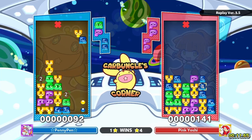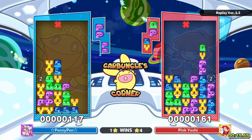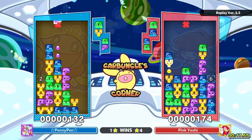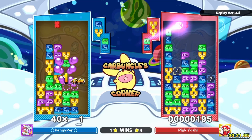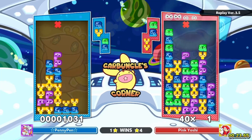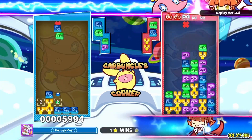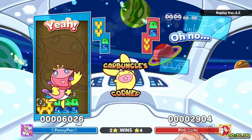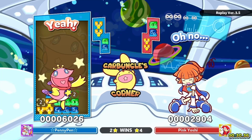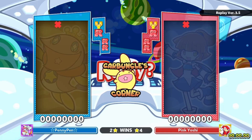If Penny wants to clutch this one out, what she's gonna want to do is take advantage of the fact that it takes longer to build a longer chain. So she's gonna have to try not to make her attacks too long. That's a good response, because Yoshi didn't have the pieces to finish out their full chain.